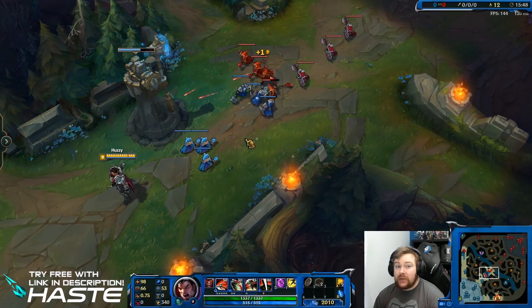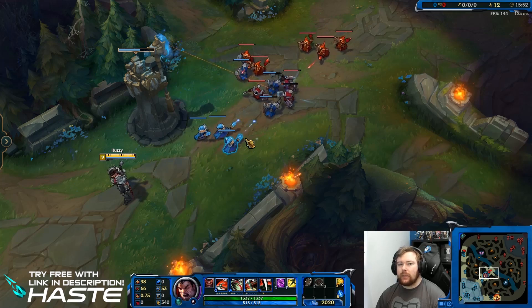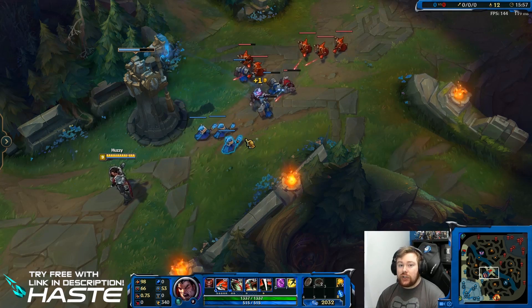Just before the match begins, I thought I'd talk about today's sponsor, which is Haste. Haste is a software that can help North Americans achieve lower MS, lower response time, and also have less lag jitter.